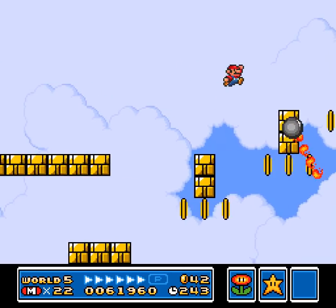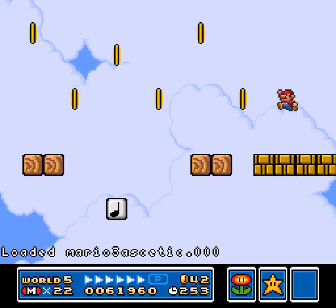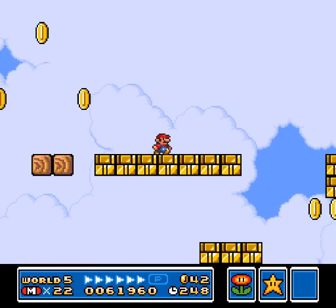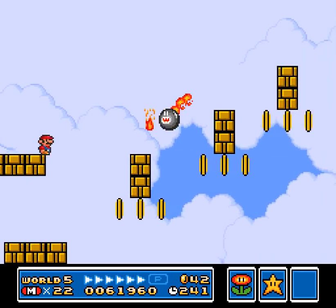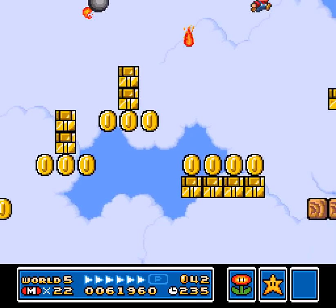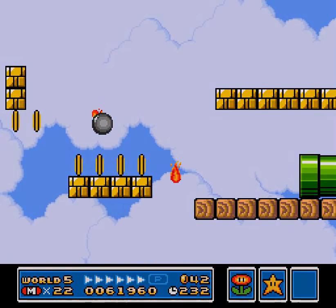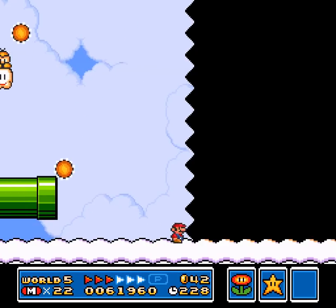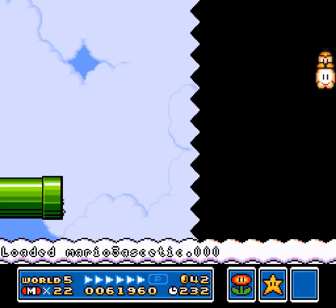Right, normally — oh shoot, there's that guy. So here normally you would bop a P-switch somewhere and you'd be having a good time. Then you get here though, it's like — okay, it's still fine. Then you can go into the pipe. Putting a save state because I could tell there would be a lack of traction.